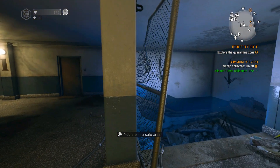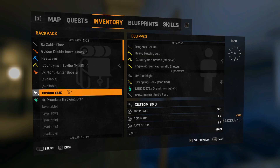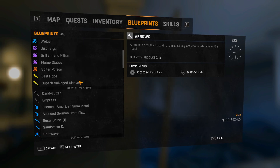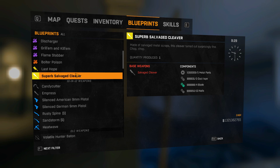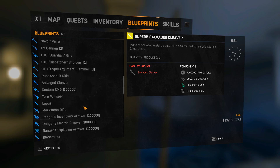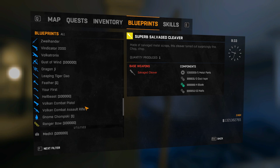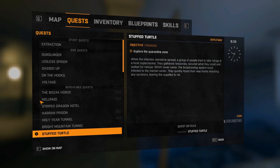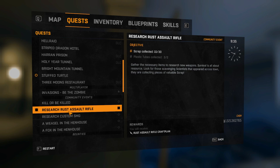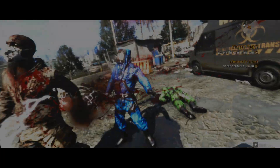So what I'm now going to do is craft them. I can't craft anything else. Superb Cleaver — I need a salvaged cleaver to do that. Custom SMG — do I have it now? I went through all that trouble just to not get it in the end. I need to get 20 more.